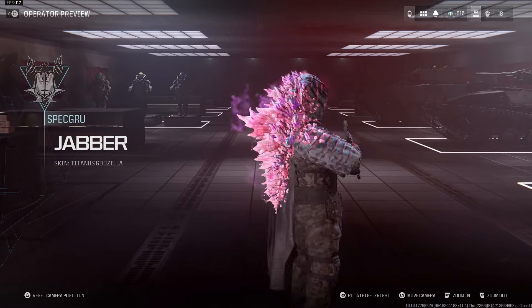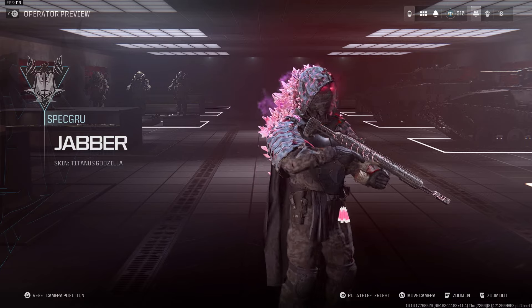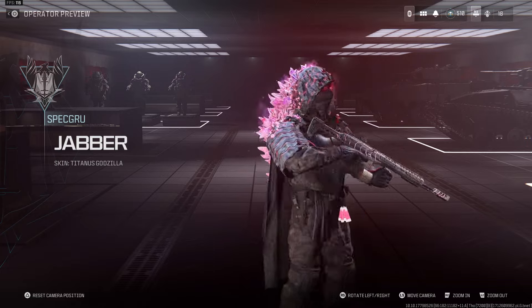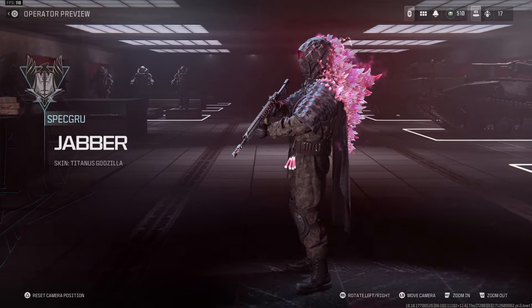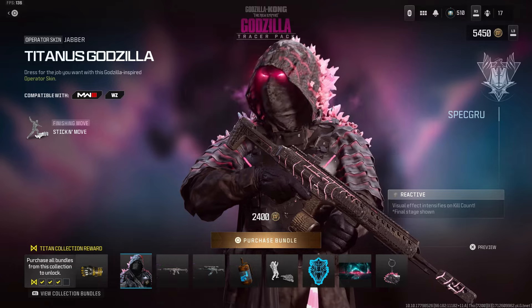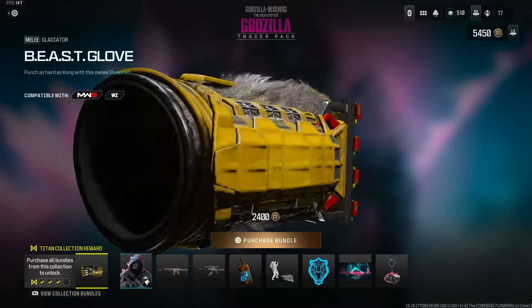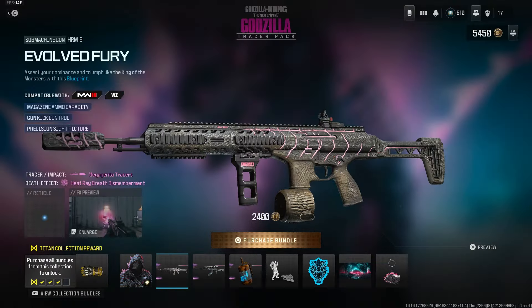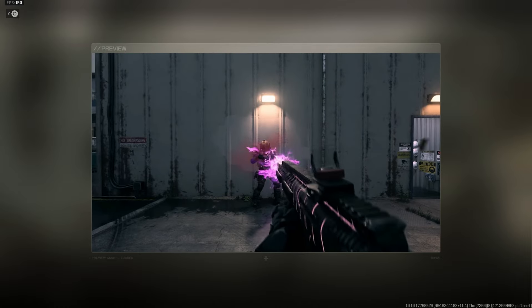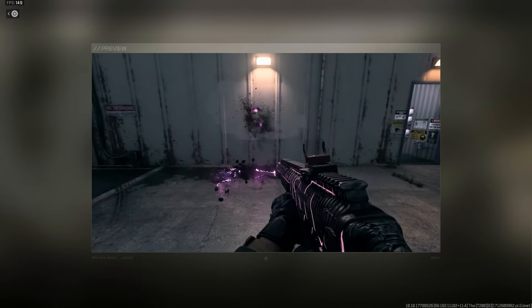Nice voice line — look at him, it's literally like Shimo but pink and blue. Shimo is ice and freezing, and Godzilla is like a lightning charged-up titan. Personally, W skin. I know 80 dollars sounds wild, but I got it mainly for the Beast Glove — I'm a big fan of the Godzilla x Kong movie, W movie, I recommend watching it. We also got an HRM blueprint — look at the tracer when you shoot the gun, it's like he's breathing laser, just like the way Godzilla shoots.